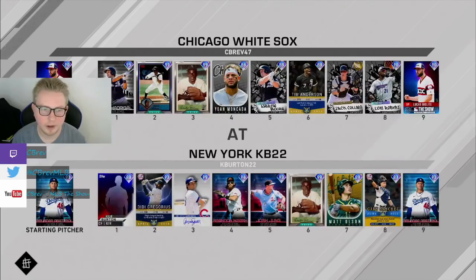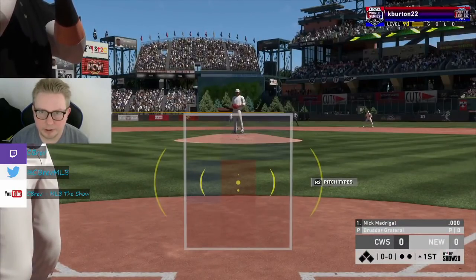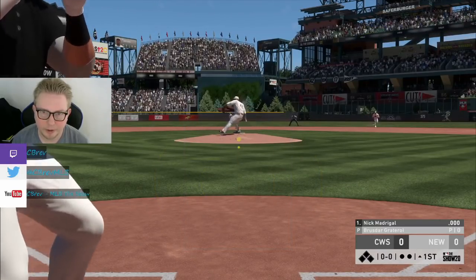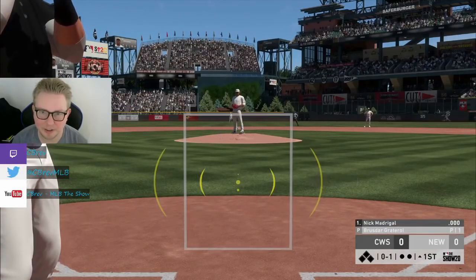Let's hop into some gameplay. Taking on KBurton22. We're facing Brewstar Graterol and a couple of Future Stars. Obviously we got Giolito on the mound. We are on the road, so no U.S. Cellular Field - as I still call it, even though it's called Guaranteed Rate Field now. People give me way too much crap about that. We have an all-speed team pretty much, and we're playing at Coors Field. Hopefully we can get some balls in the gap and get some triples, otherwise we are going to get outslugged like crazy.